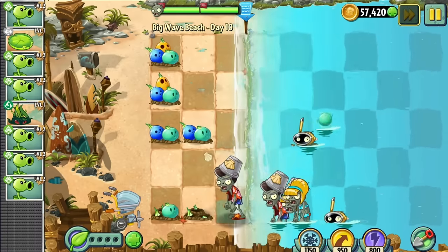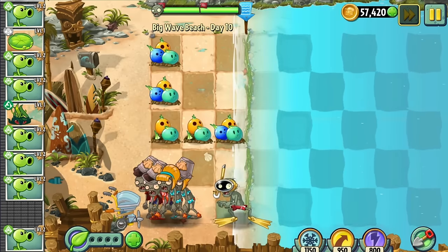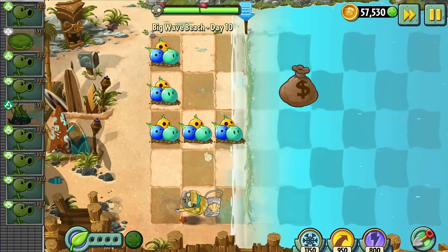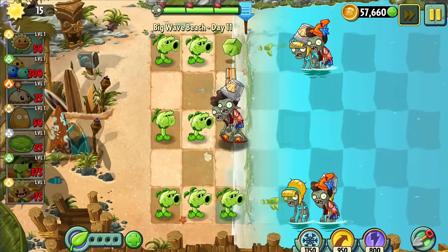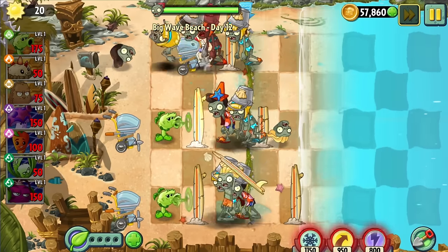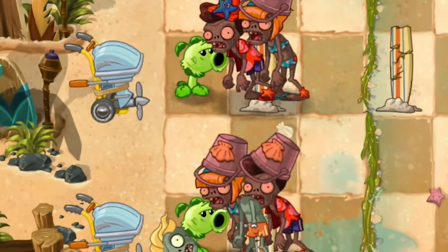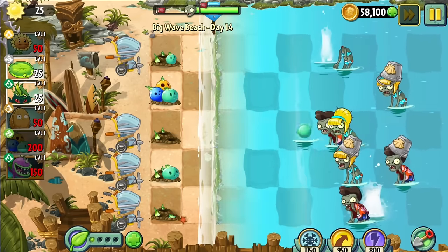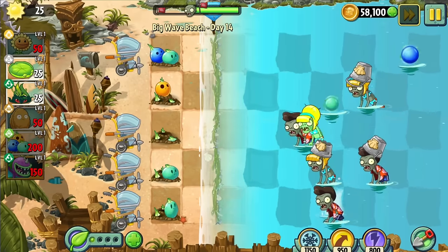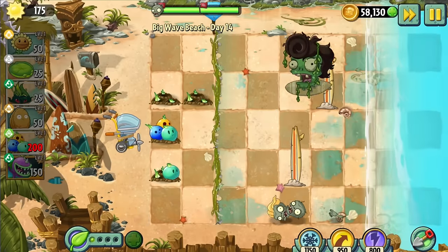My first impressions with Day 10 were grim — a conveyor belt level with Bowling Bulb, I immediately thought this was a lost cause. Surprisingly though, Bowling Bulb managed to deal with the level fairly well. Day 11 was another success story, this time with Primal Peashooter. Same for Day 12, where the Primal Peashooters held back the copious amounts of zombies until the lawnmowers could sweep them all up after the final wave — Primal Peashooter and lawnmowers are a match made in heaven. Day 13 was a Produce X Sun level — impossible. Day 14 forced Bowling Bulb again in a locked and loaded level, but just like Day 10, it surprised me and we beat it.